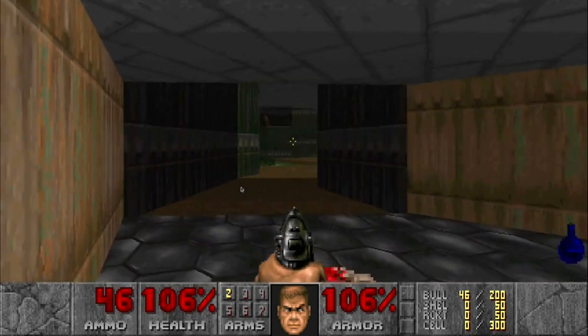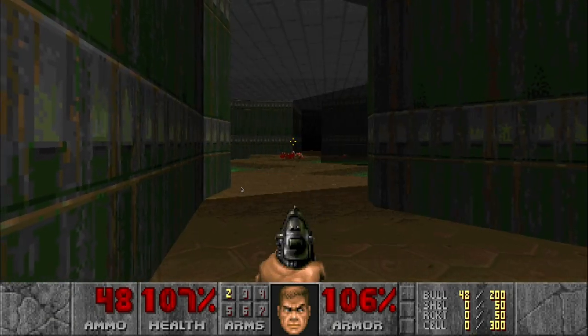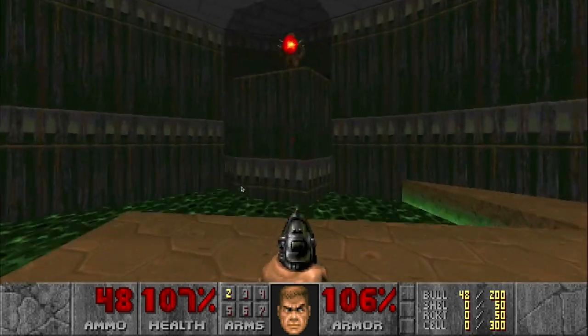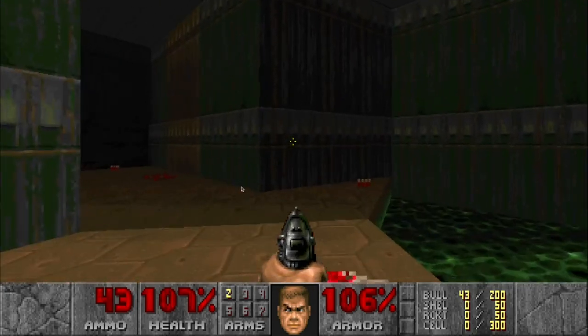I'm using the arrow keys. My keys are a little jittery. If you get closer, it's a little easier to hit this guy — you're just shooting in his direction. Even though he's above, you'll still hit him.